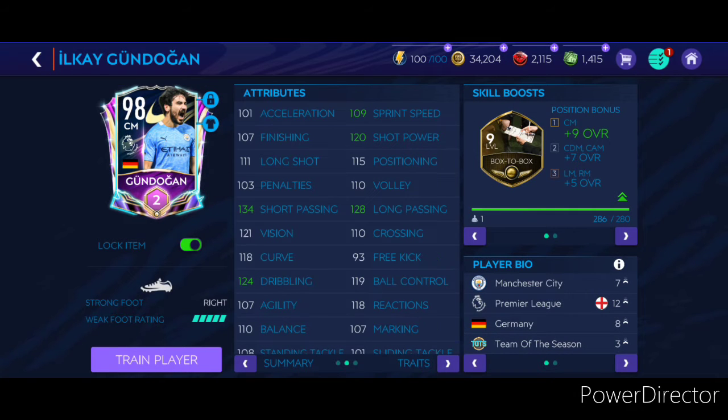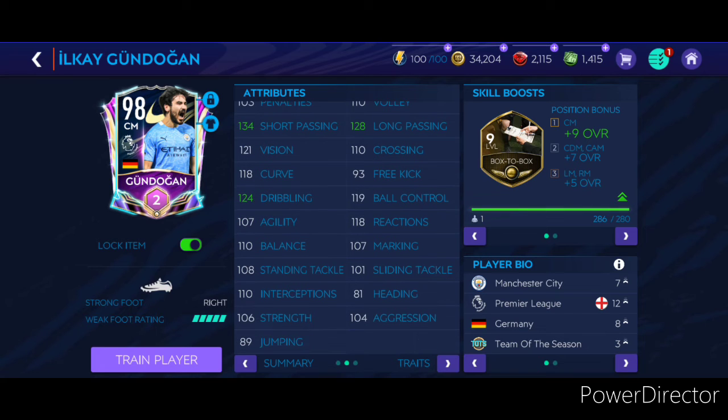Next up we have Gundogan from Manchester City. His highlight attributes include 109 sprint speed, 120 shot power, and 128 long passing. 134 short passing is pretty awesome, and 124 dribbling is also great especially for a midfielder. 104 aggression, 106 strength, and 108 standing tackle are solid, with 110 balance and 107 agility rounding things out.